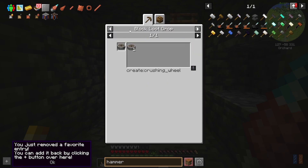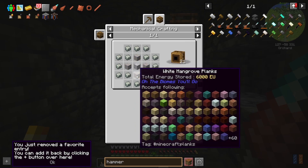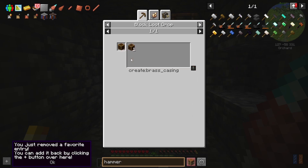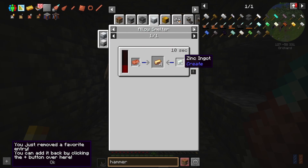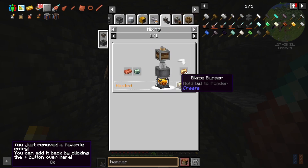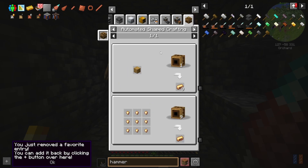We need bronze for these — we need a 2-to-1 deal thing and we need a bronze casting, which is a bronze ingot, which is zinc and copper in an alloy cementer in Tech Reborn, or a heated mixing deal with copper and zinc. To get brass — oh it's brass not bronze! That's what we're looking for — we're looking for brass, not bronze. I'm dumb.